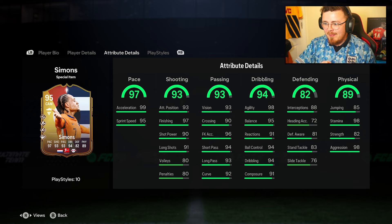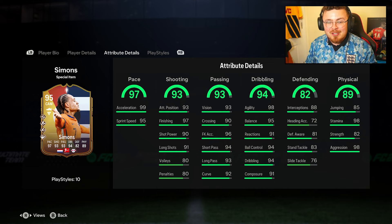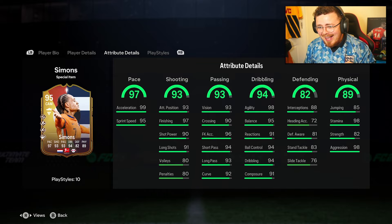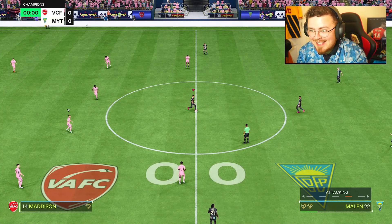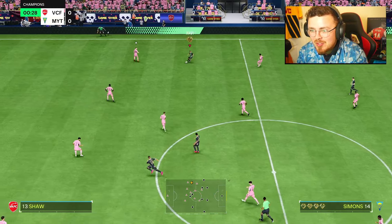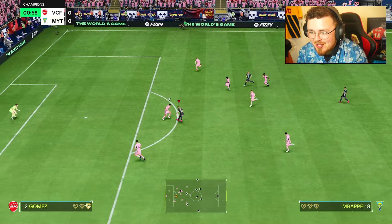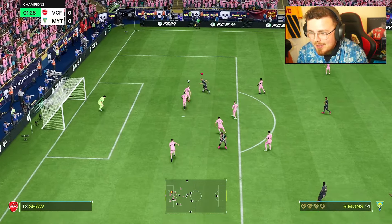Hawk basically maxes out the sprint speed and strength as much as he can. I'm pretty happy with the dribbling stats as they are, but as I always do we might tinker and change the chem style. Let me know what you think of this promo, let me know if you pack any crazy cards. Euro starts today — let's go! Today is the day I take the England boys into foot champs. My team is basically ready to go, I just need to get it set up.